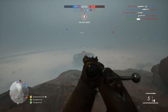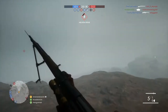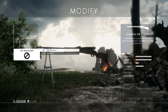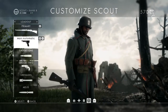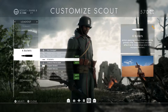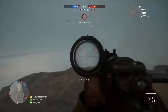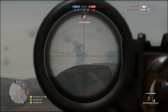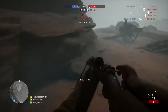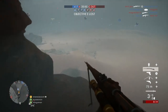Some useful gadgets for a sniper: the flare gun is very useful — it's something your class gets that no other class gets. If you think there's an enemy around the corner, you can shoot the flare gun directly to spot him. Aim it at the floor so it lands next to him, since the flare gun shows enemies within a radius around where it lands. The sniper shield is also very useful for long-range sniping, as it gives you cover from enemies while you pick them off.